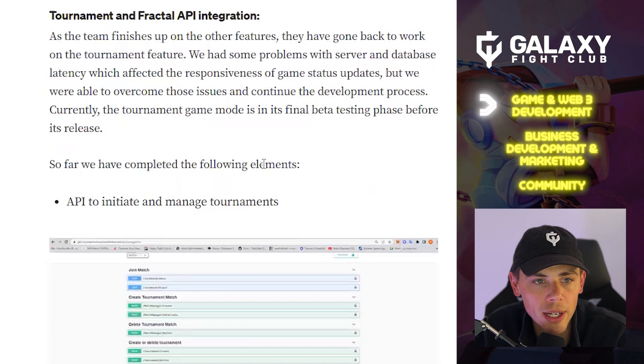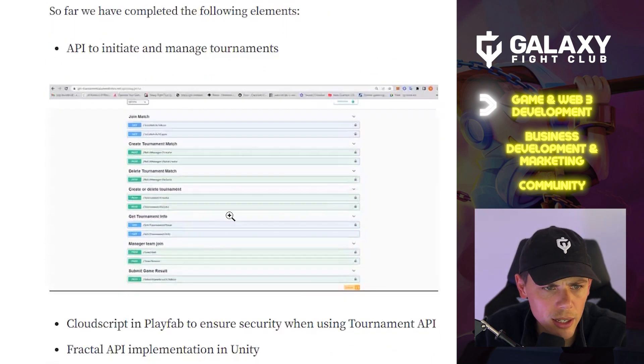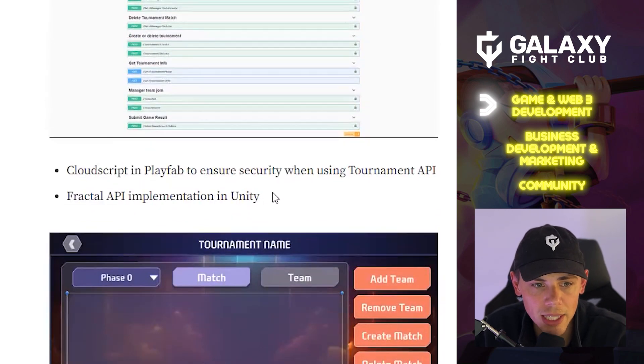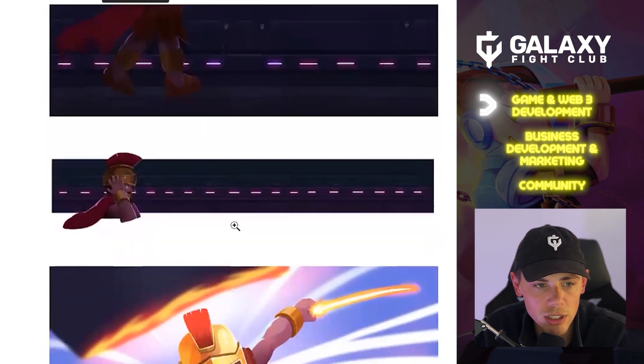Tournament and Fractal API integration — as the team finishes up other features, they've gone back to work on the tournament feature. We had some problems with server and database latency which affected the responsiveness of game status updates, but we overcame those issues and continued development. Currently, the tournament game mode is in its final beta testing phase. Completed elements so far include: the API to initiate and manage tournaments, CloudScript in PlayFab to ensure security when using the tournament API, and Fractal API implementation in Unity.